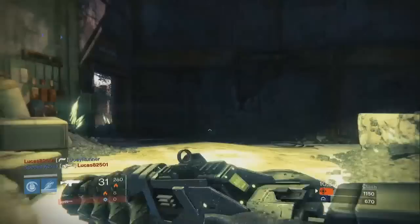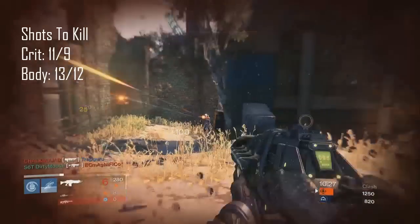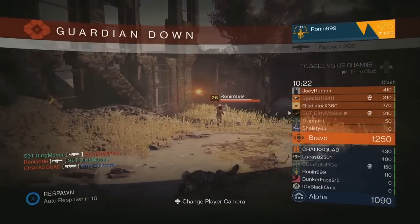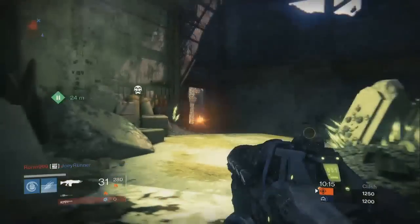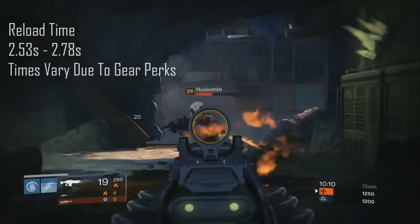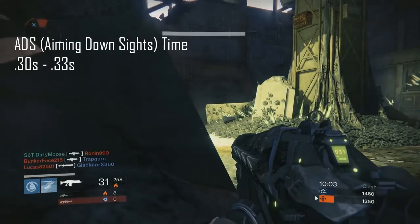As far as shots to kill goes, we're looking at 11 shots to kill and just 9 with Focus Fire. And body shots to kill, you're looking at 13 and 12 with Focus Fire. So not much of a reward to ADS on body shots here, but I would still go ahead and do it if you can because that one extra shot could really mean all the difference. The reload time for Abyss Defiant is 2.53 to 2.78 seconds and the ADS time is 0.3 to 0.33. The mag size is 31.